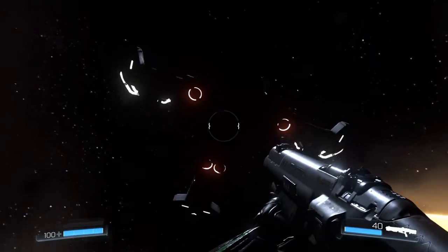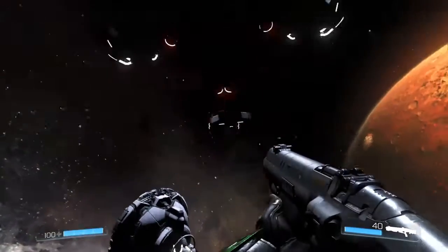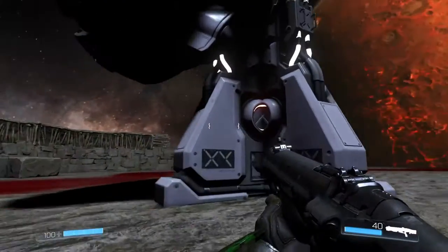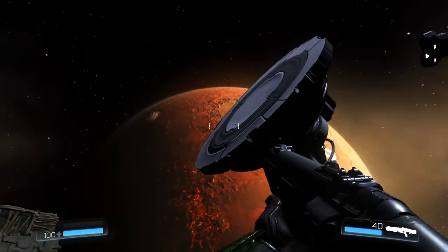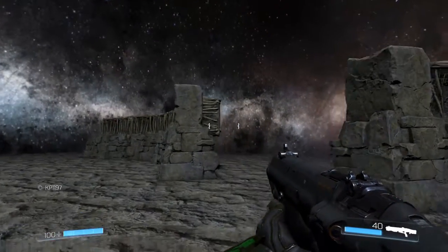Maybe you kind of drop down from the spaceship — indicating that maybe a little beam will come down. And this will be kind of like a temple area.